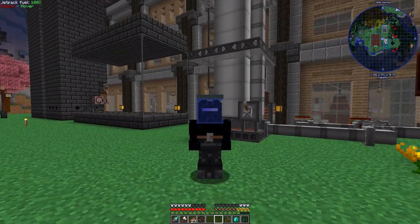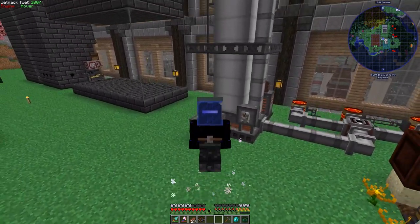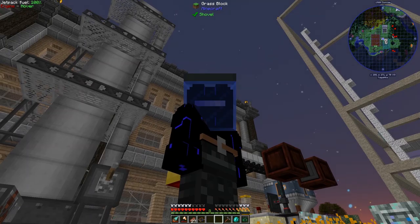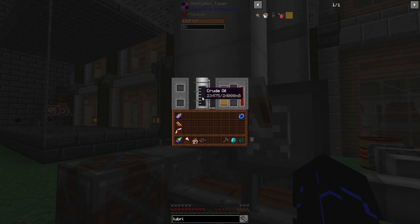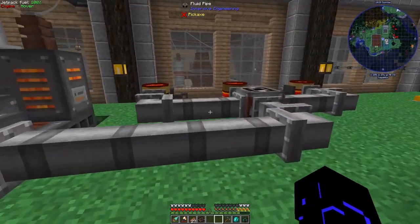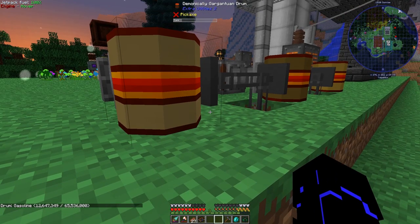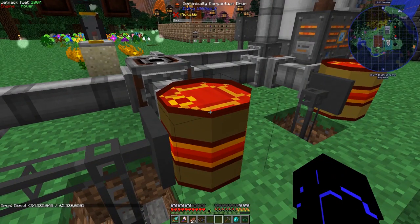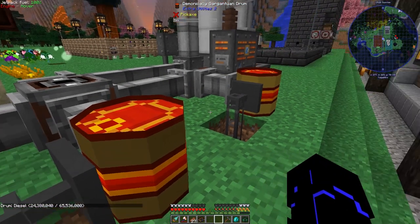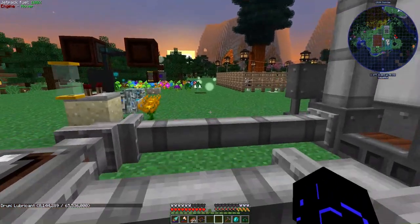Greetings, fellow travelers. Oblix here, back with you today from FTB Revelation. Last time we built this distillation tower here behind me, which is turning crude oil into lubricant, diesel, and gasoline. So we've been collecting tons of this stuff in these drums. We've got 12,600 buckets of gasoline, 24,380 buckets of diesel, and 8,100 buckets of lubricant.